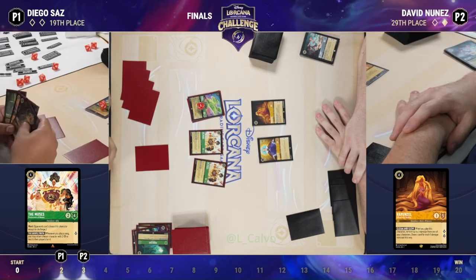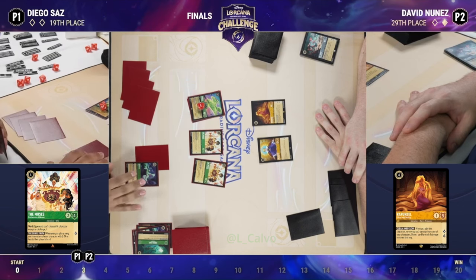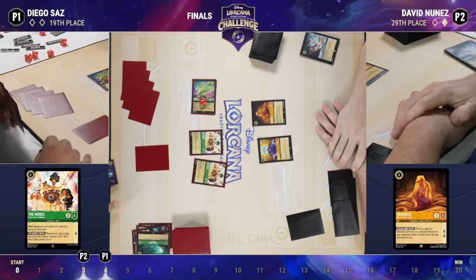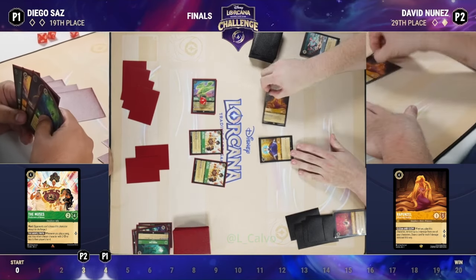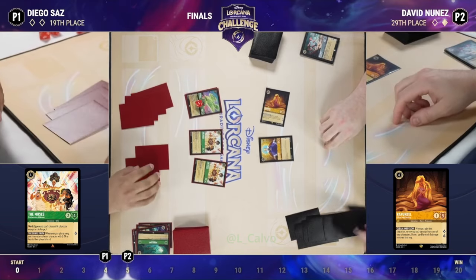A second copy of the Muses for Diego — he can take his time. The next time he plays a song, both of David's characters go back to his hand if Diego wants. Going to keep questing with the pesky bird, then each player draws a card. World's Greatest Criminal Mind — not the card David wants to see. Into the inkwell straight away.